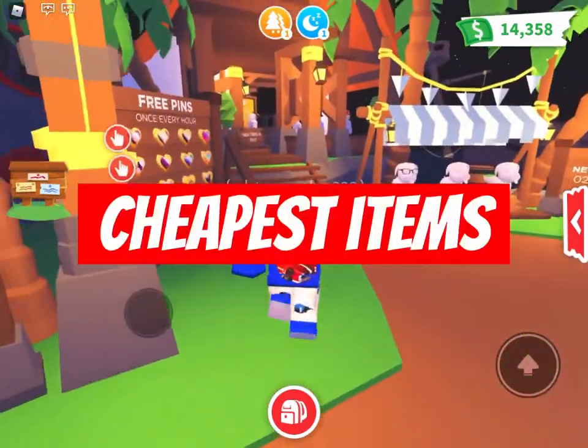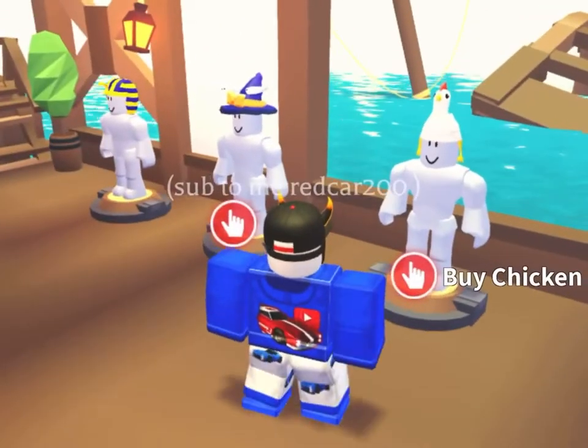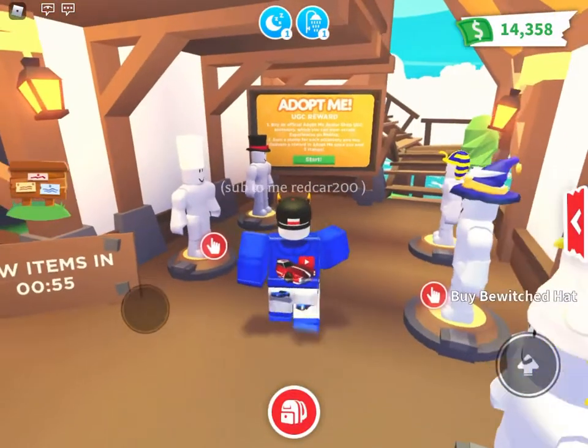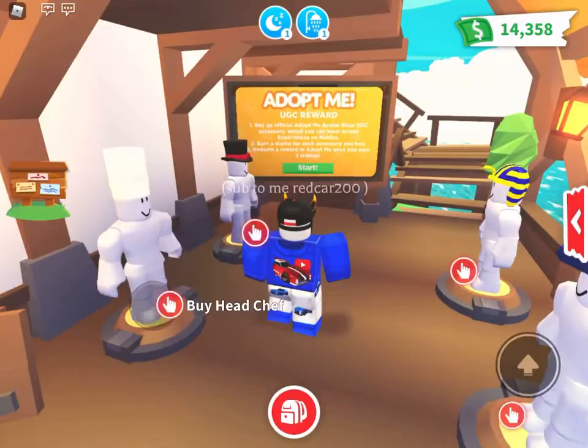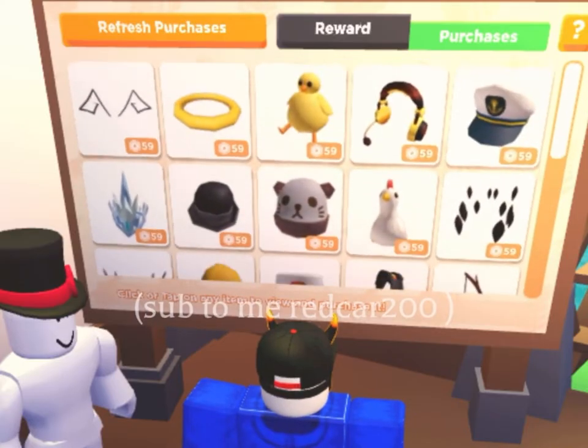So today on the channel I'm going to tell you the cheapest items you could purchase to unlock your new Irish Water Spaniel. If you go to the petware, there's a new section in the petware. You notice these mannequins here and we're going to see which of the cheapest items you could purchase.